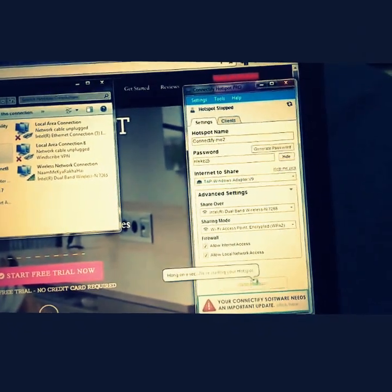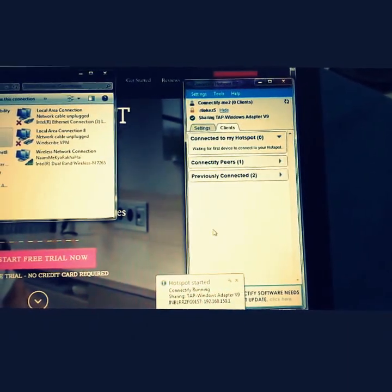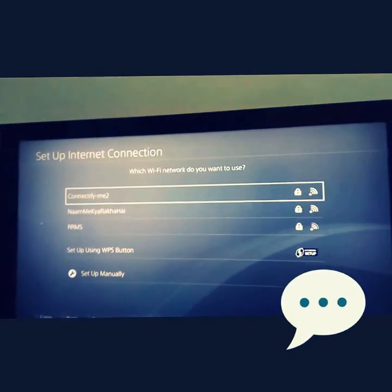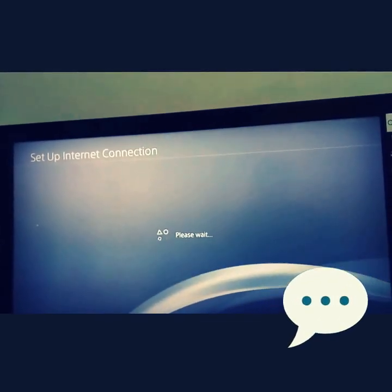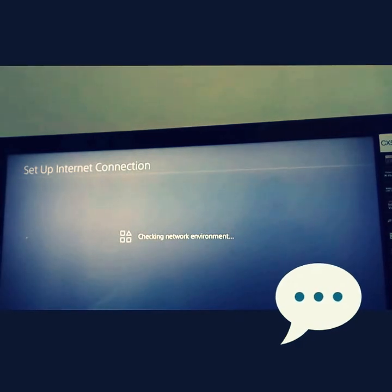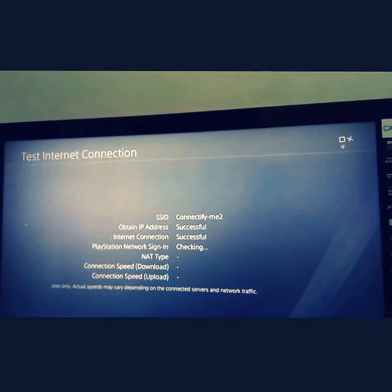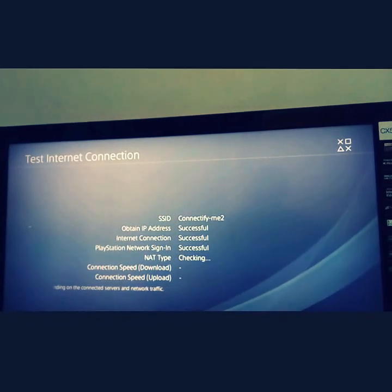Now start your hotspot in Connectify. The hotspot has started. Connect your PS4 to the Connectify hotspot — it may ask for the password you set. On the PS4, test the internet connection. It shows connected to 'Connectify Me' with internet access, and voila — PlayStation Network sign-in is successful!